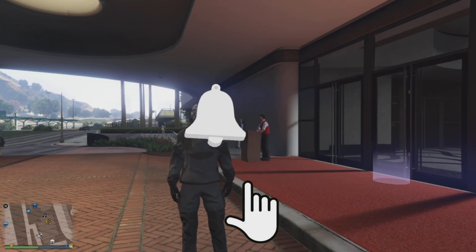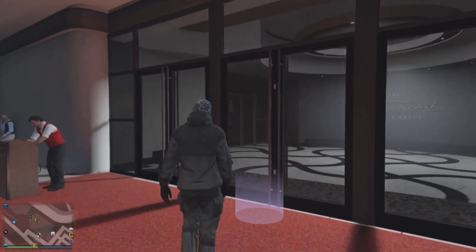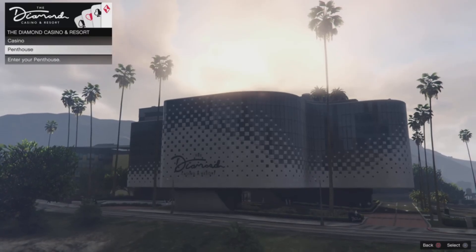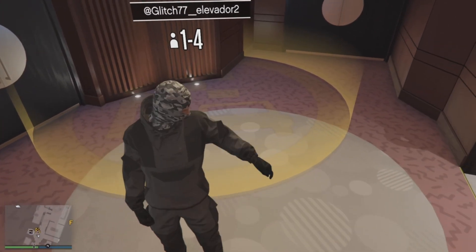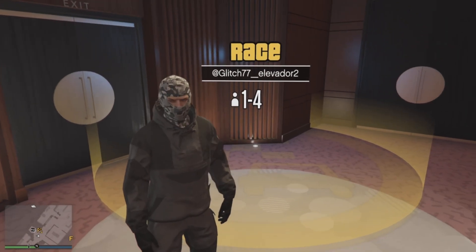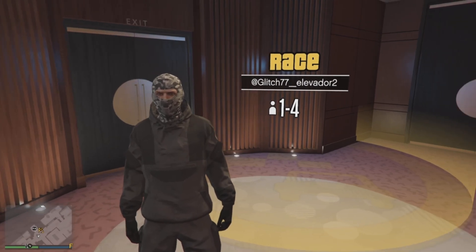Let's go ahead and jump straight into it. We're going to head into our penthouse here in the casino and we will need to use a specific job — I will leave that link down in the description below. As you can see, there is a job inside our penthouse by the door. Make sure you go down there and grab this job before you start.